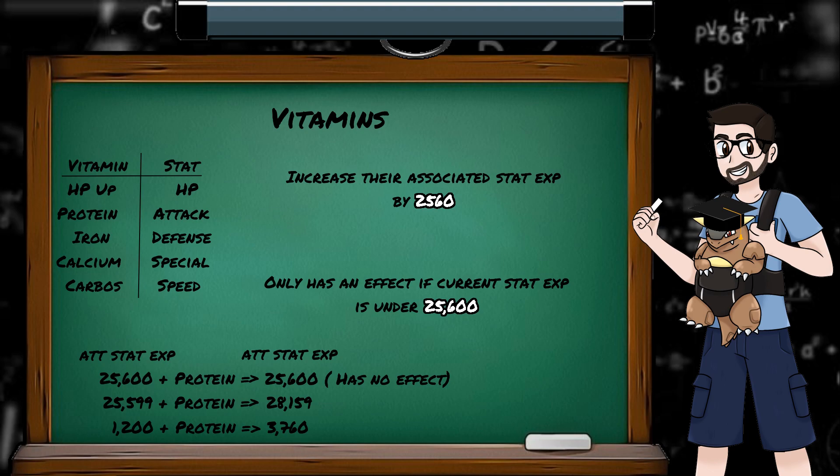Killing 200 Pidgeons isn't the only way you can boost your stat experience — vitamins are a cheeky shortcut. They can be found on the floor or for sale in some shops, and increase the stat experience of their associated stat by 2,560, roughly about 70 Route 2 Pidgeys' worth. But if a stat's experience has reached 25,600 or higher, additional vitamins will no longer have an effect, so cram your vitamins in early to get the most use out of them.